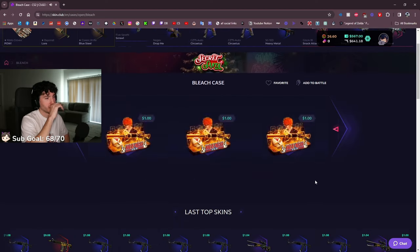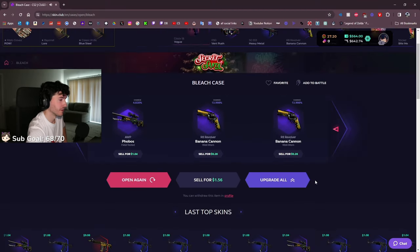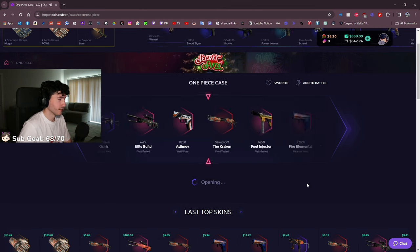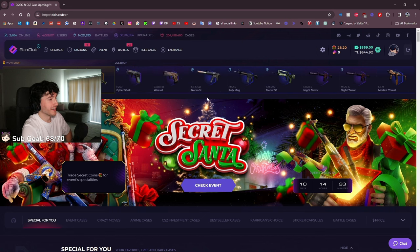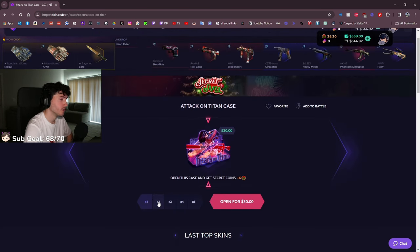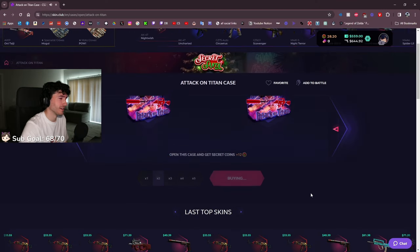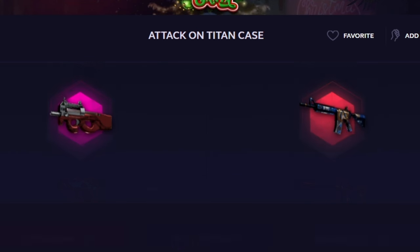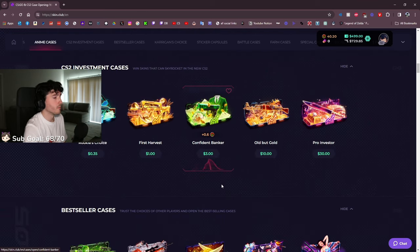Let's do three Bleach cases — I've never seen Bleach but I heard it's a good anime. We need a breather after that knife pull. Now let's do a single One Piece case. If we make profit, the One Piece is real! I saw another knife go by on the reel — my neighbors must be wondering what's going on. My favorite anime of all time is Attack on Titan, so we gotta open a case for that too. The P90 Cold Blood — that's big profit. I'm on a roll right now.